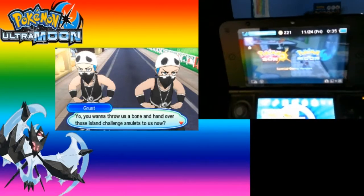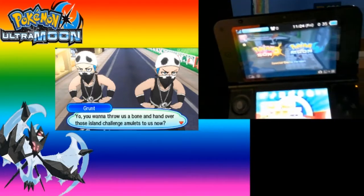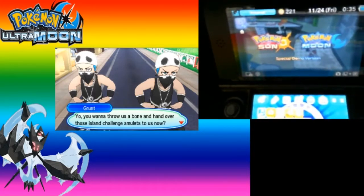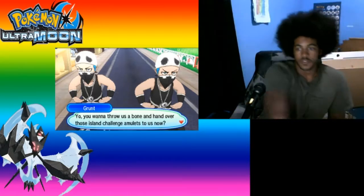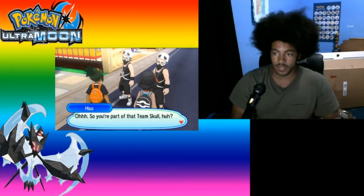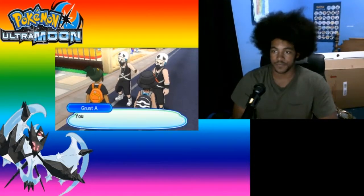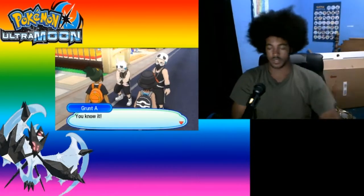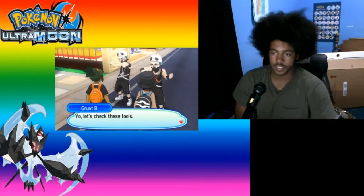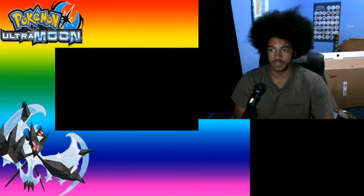You encounter those two Team Skull grunts at the same place, and you use Greninja that has the ability Battle Bond. After that you can transfer it to Sun and Moon — I think I wanted to use that as part of my team. Yo, you want to throw us a bone and hand over those Island Challenge Amulets to us now? So you're part of Team Skull, huh? All you guys ever do is steal totem stickers and people's Pokemon and get in the way of other people's Island Challenges. Yeah, but Ilima just ignores them back at the dock. We hate the Island Challenge, yo, and every kid fool enough to try it. Let's check these fools. Afirman, come on, let's teach these Team Skull jerks not to get in the way of anybody's Island Challenge.